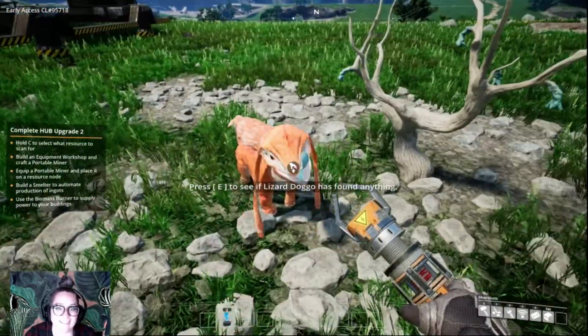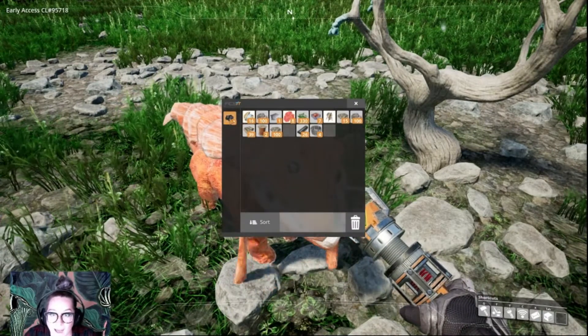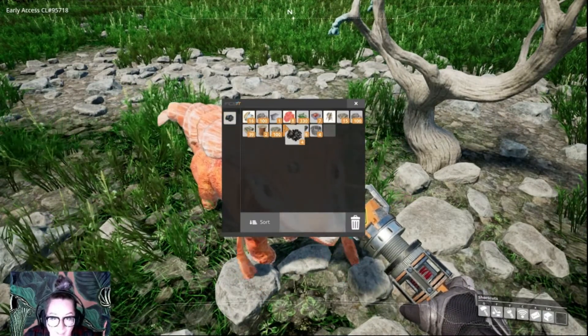Hello, little sketch. Are you doing anything for me? My little Lizard Doggo's name is Leo. What's yours?